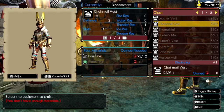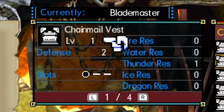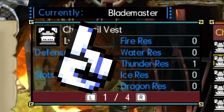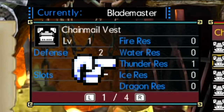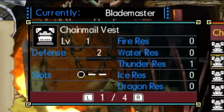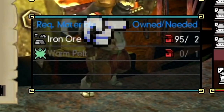At the top of the forge screen you'll see the armor name, the level it will be built as, its defense value, how many decoration slots it has, and its resistances. The chainmail vest gives one slot and plus one to thunder resistance — so if you get hit with a thunder attack you'll have one point of resistance to it. It's a percentage-based equation, but just know that having any thunder resistance helps you take those attacks easier.